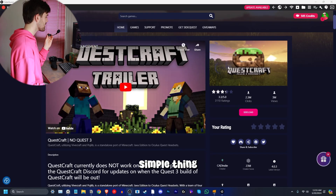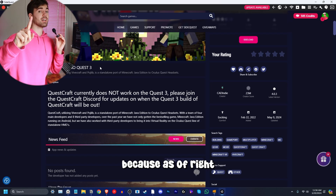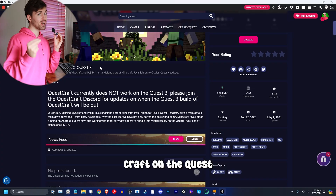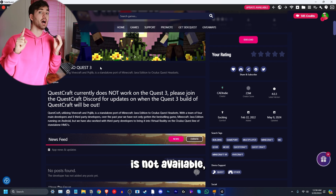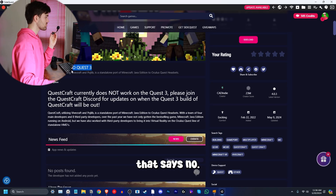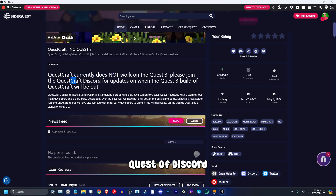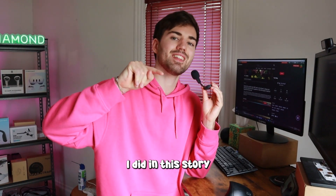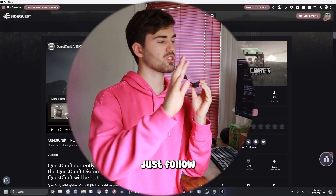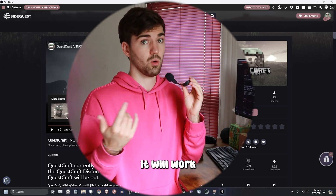That's because I didn't read the note on the QuestCraft page itself, which says 'QuestCraft — no Quest 3.' As of recording this video, QuestCraft is not available on the Quest 3. But if you're watching in the future, check that page — if the 'no Quest 3' text isn't there anymore, it means they've updated it. Everything else in this tutorial still works exactly as it would on the Quest 2.